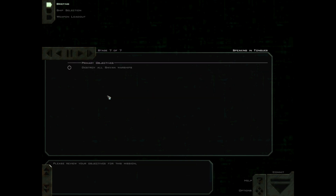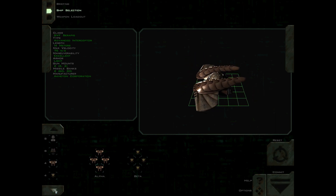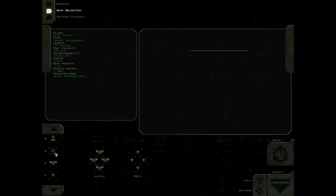Hey there. Welcome back to my playthrough of the Free Space 2 campaign. So that was the briefing for the mission Speaking in Tongues. We are going to be conducting an operation in order to lure the Sathanas into combat. For some reason, the game really wants me to fly the surface fighter, but I'm not going to do that.